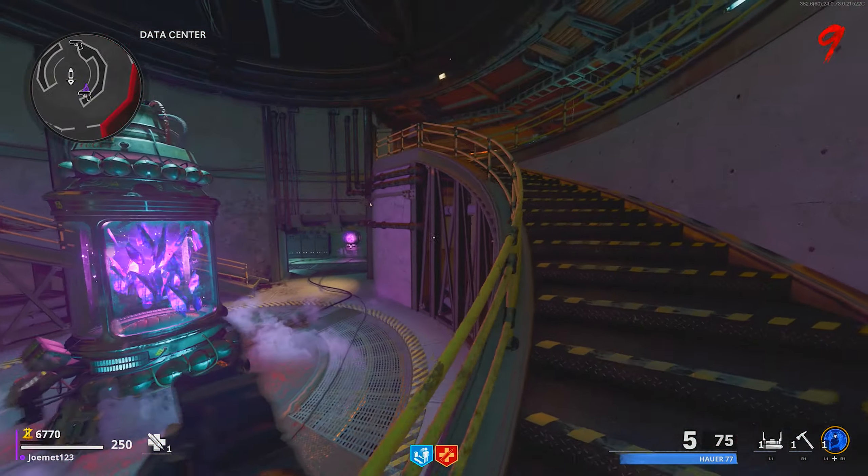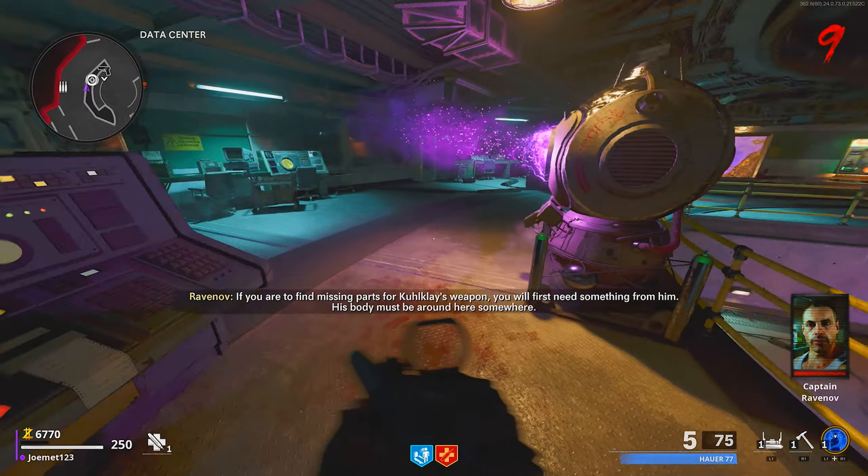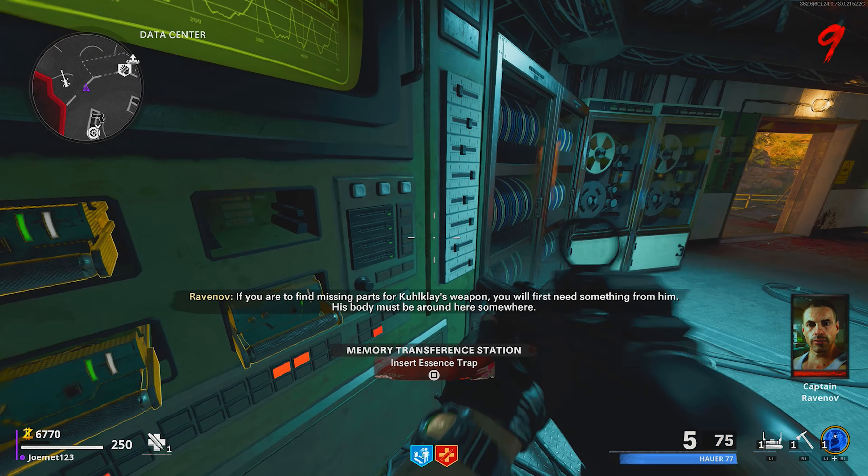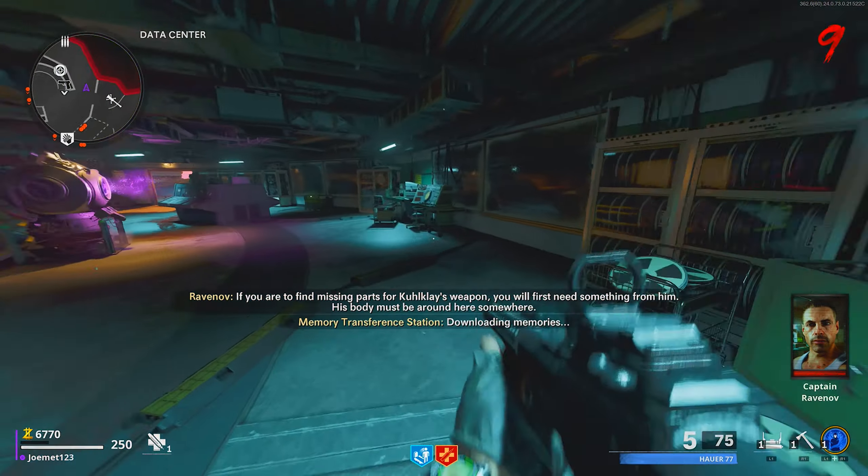Pick up the trap and reinsert it into the data center computer. Note that the insertion must be done within three minutes of trapping the mimic. Even if you had the correct location and did everything right, if you don't insert the trapped mimic within three minutes of picking up the card, it will not work.